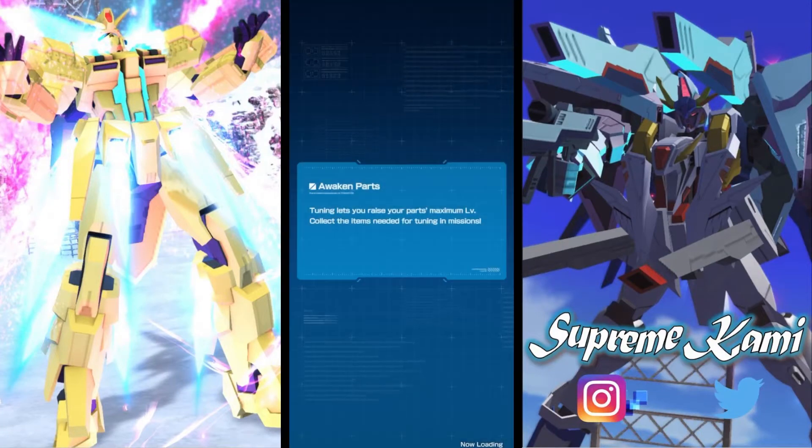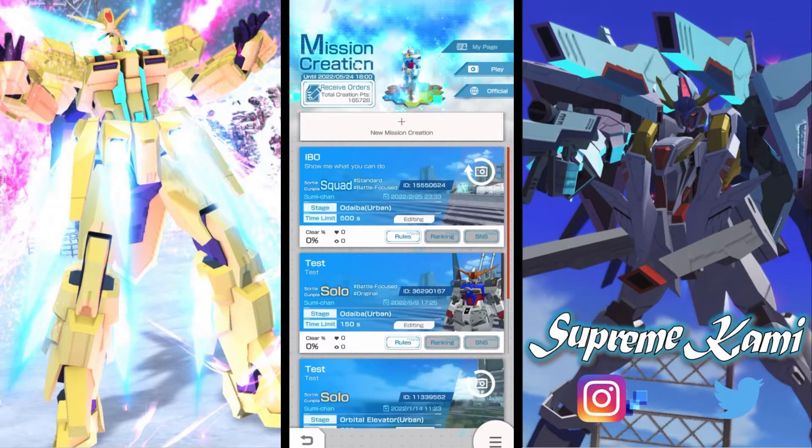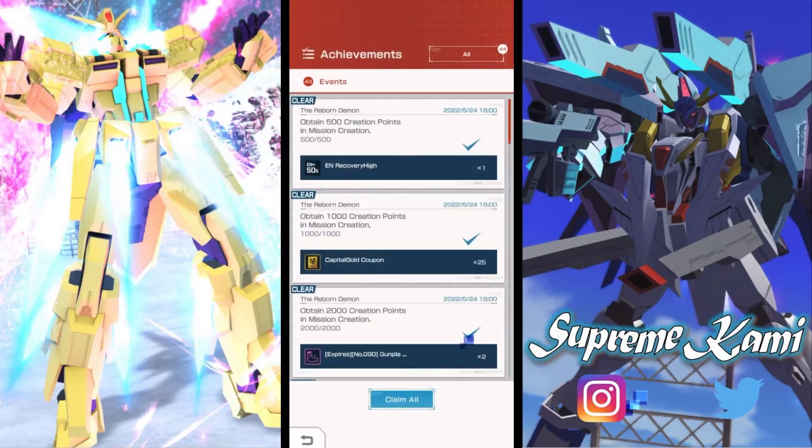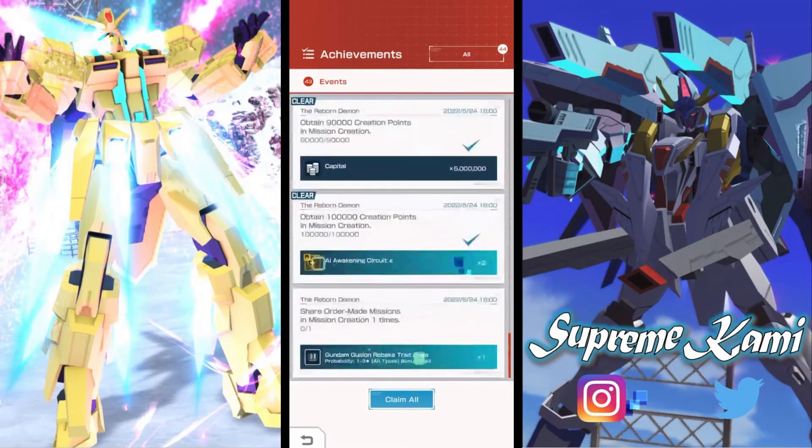I think now that we cleared this one we should be able to get the points. Let me check — going back to my page. So let's say you don't want to do it for whatever reason — you can just play the highest one in the rankings and you should be pretty much good to go. Yep, right there — look at that. So if you don't want to optimally do your own build, just play someone's build that has over 100,000 points and you're good.